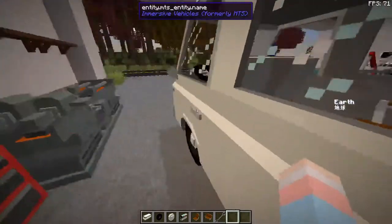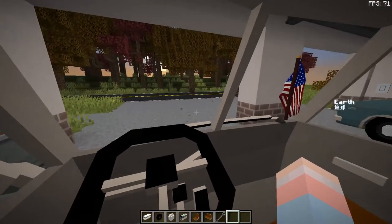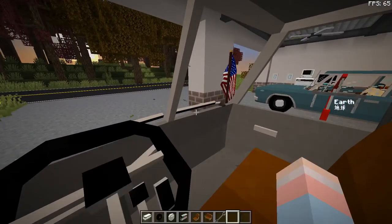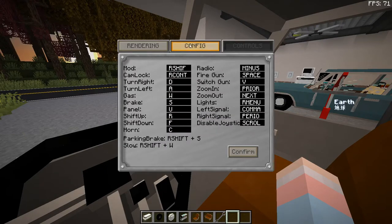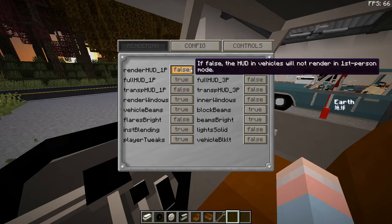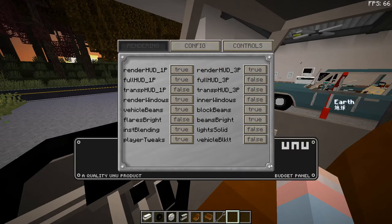You can get in and it should start automatically. If you wanna see the controls, you can hit P and it'll show — click on 'Car and Boat Keyboard' and you can check all of that out. I've changed mine a little bit. Click on 'Config' to change some stuff up — very useful. And for rendering, you're probably gonna want to turn this to false, because if you don't, you'll have this little weird bar on screen.